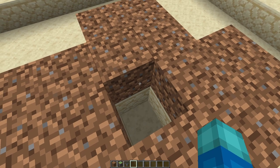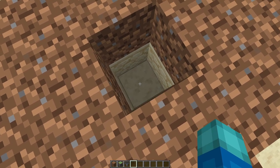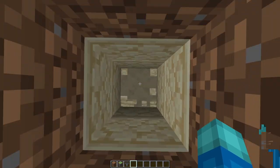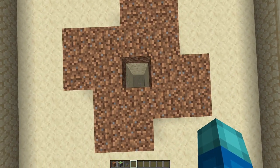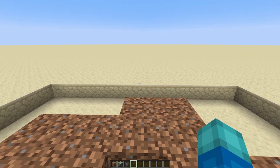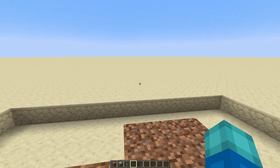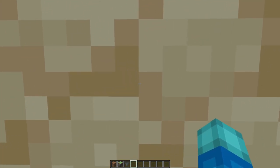In the center of the farm, we've already got a one-by-two open area. We'll want to dig down a further four blocks for a total of six. Now, this part is important because you'll need to decide where you'd like to have your water elevator. Mine is going to be on this side of the farm, so whichever side you choose, dig in that direction. From the bottom of this pit, dig out another six blocks.